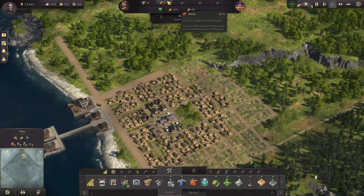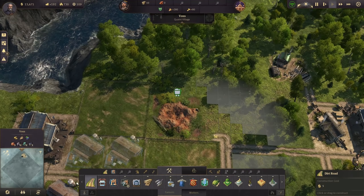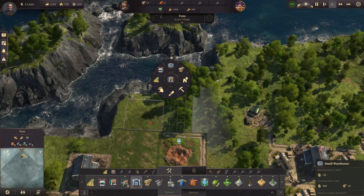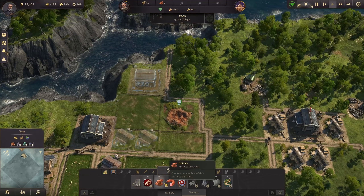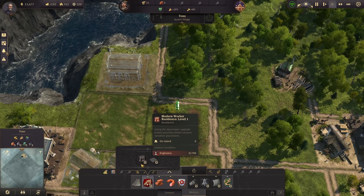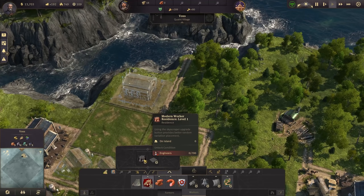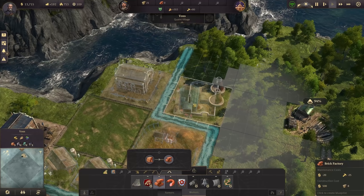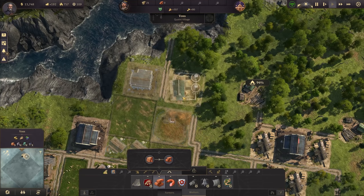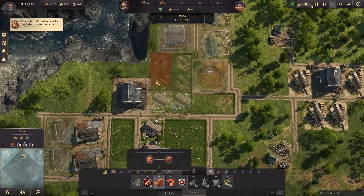We can already prepare the next production — bricks, the new building material we need. I spotted a clay deposit over here in the corner that we can use nicely. Going ahead with another warehouse there. And look at that — upgradable worker residences! The modern worker residence means we can upgrade workers to skyscraper workers. These buildings look fantastic, and I can't wait to upgrade them — though we need 700 engineers for that, so it's a bit further away.